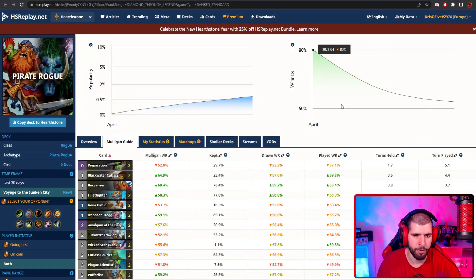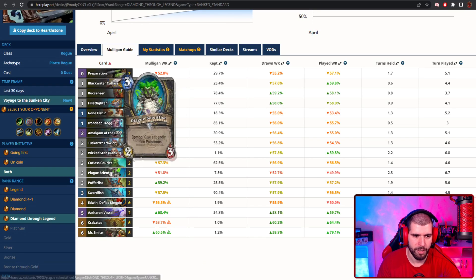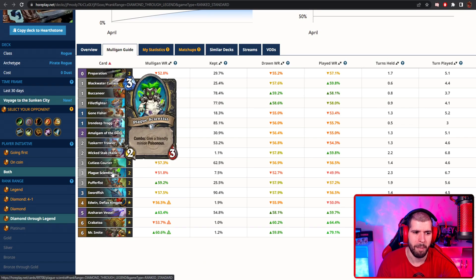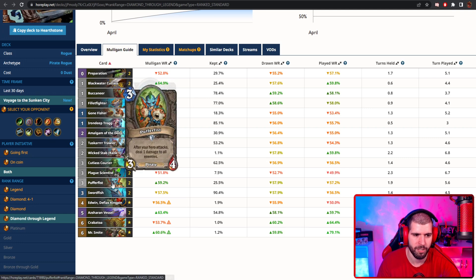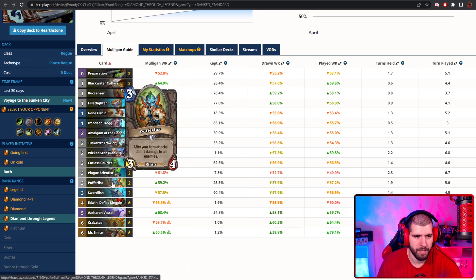On the number 4 spot we have Pirate Rogue, with a pretty interesting inclusion people actually took a while to figure out: Plague Scientist, which works amazingly well with your Pufferfish. But you can also use it on a single target minion to clear something big from the board. If you slap it on a Pufferfish, you actually do AoE poison damage and that clears the entire opponent board for you.